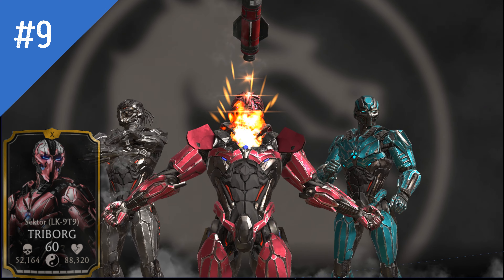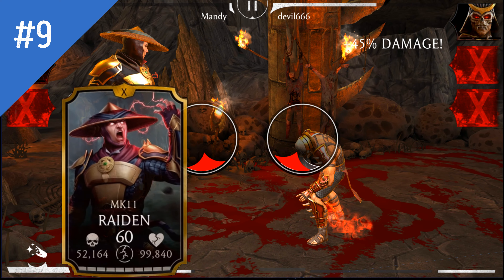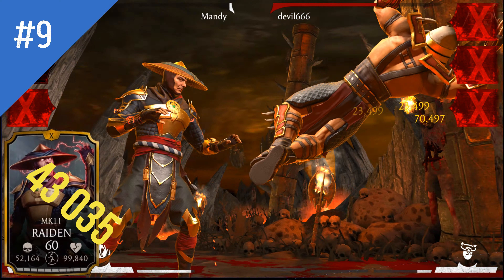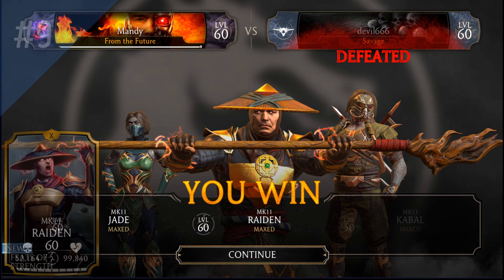The last character at number 9 is MK11 Raiden. I know many people hate his Special 1, but they should all agree that his Special 2 is awesome — at least if not blocked by the enemy. Considering his lightning-fast basic attacks and the buff he gets from Special 2, he can get to another Special 2 in seconds. That's how great Raiden is.